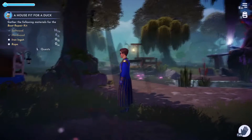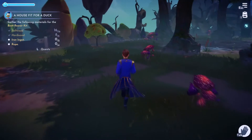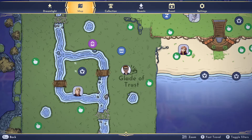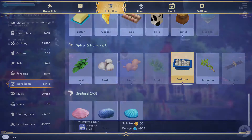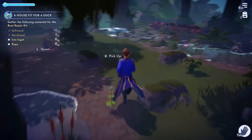Hello dreamers, I'm going to show you how to get mushrooms. If this video helps you, please like it. There's only one place you can get mushrooms — it's in the Glade of Trust. As you can see, if you go to Collections, then Ingredients, and scroll down to mushrooms, it says they can only be found in the Glade of Trust.